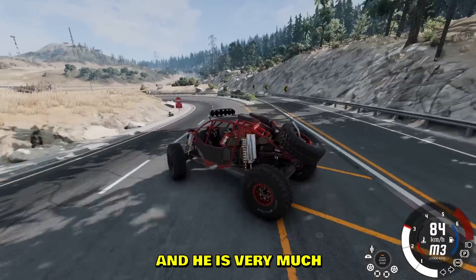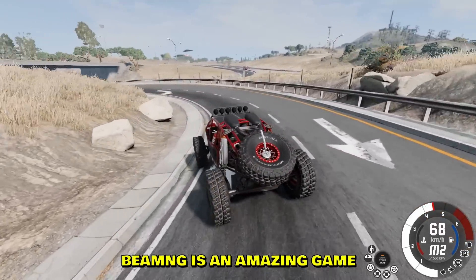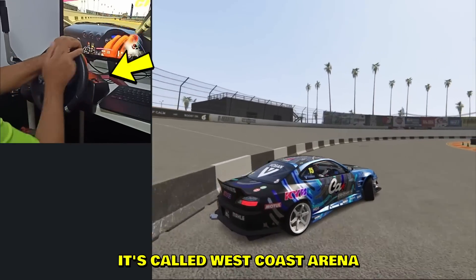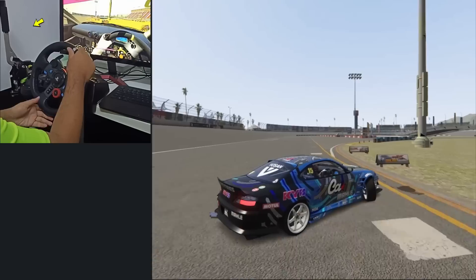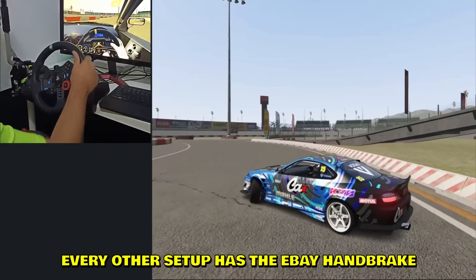Here is a very unusual drift car — is he gonna drift that? He is, and he is very much sideways. BeamNG is an amazing game. This is Corex combined with Assetto Corsa — the map is from Corex, it's called West Coast Arena. He's whipping a G29, I believe. Oh, he's actually drifting in first-person view as well.